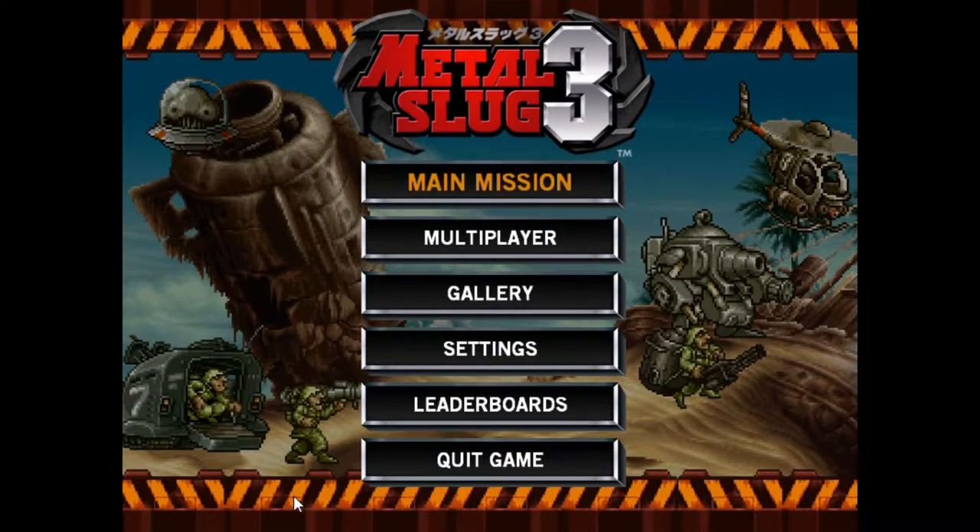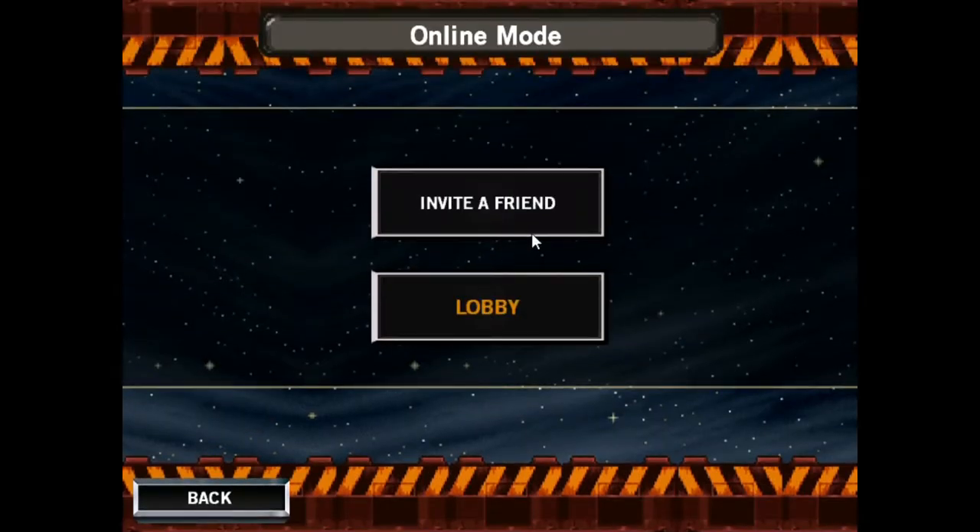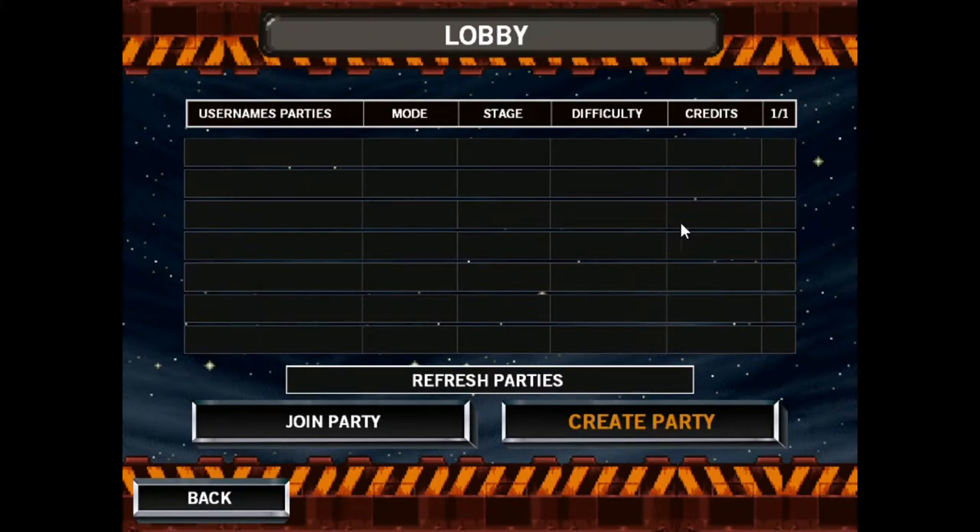Next, look at the multiplayer option. It's an online mode, and in this mode you can either invite your friends or join the online lobby. In the lobby, you can either join a party or create your own party.